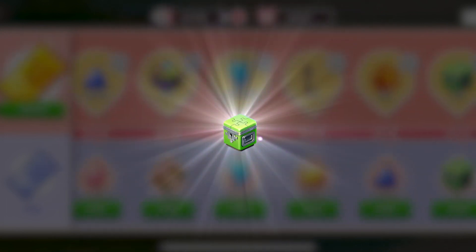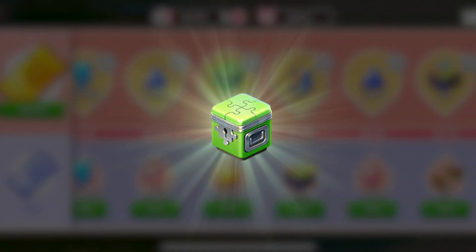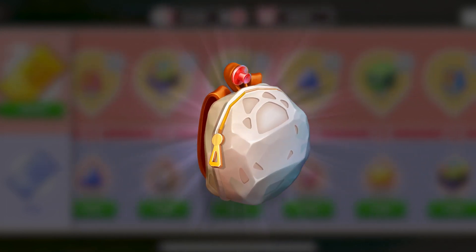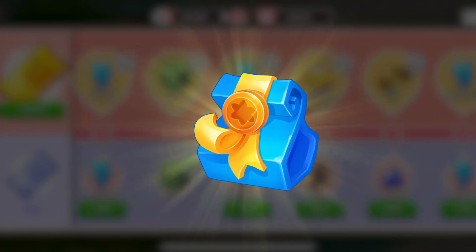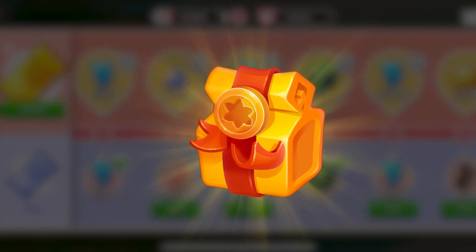And here is the puzzle pass. You can find energy, wonderful interior items, puzzle boxes, and an amazing backpack at milestone 15 — it looks like a real stone, must be heavy. The premium pass also has milestones with pink, blue, and gold gifts.